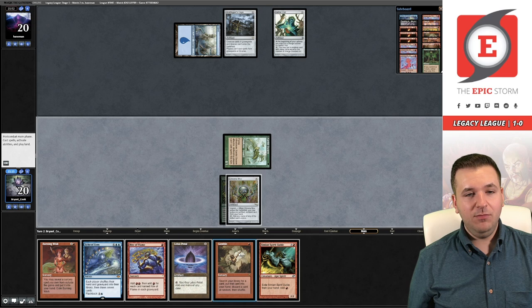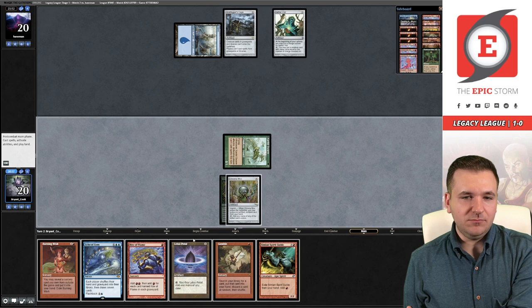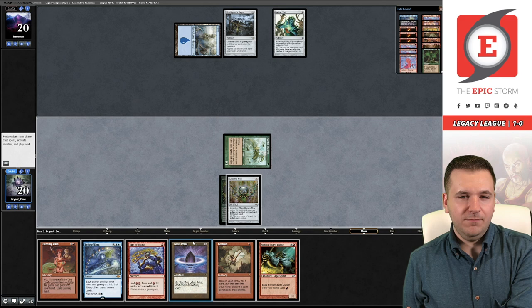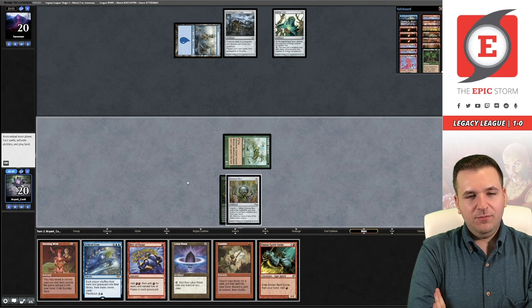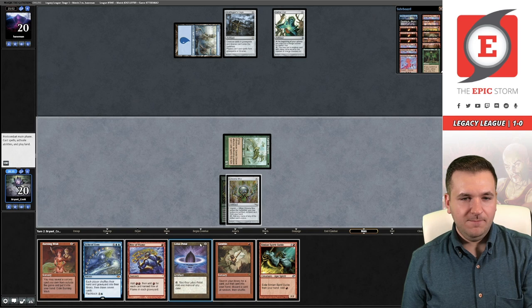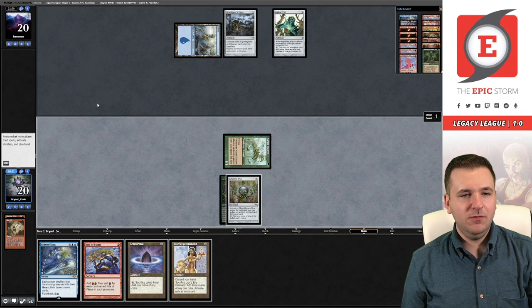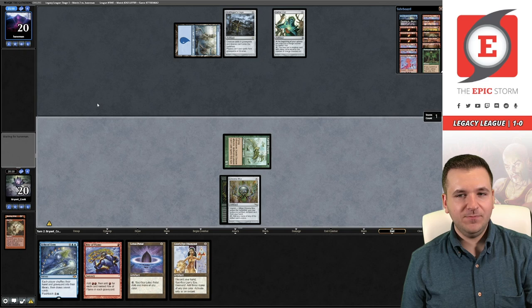What I could do here is pitch an SSG, Gamble for Diamond, hope to discard the Echo — which is sort of a tall ask — and then Empty. Or I could pass. Another thing I could do is Petal, Rite of Flame, floating a red, and then try to reduce my odds of discarding the Diamond or the Wish. But I need both of these I think. Alright, we're gonna get wild — I'm just gonna do it. Echo!